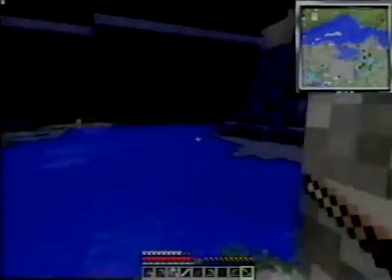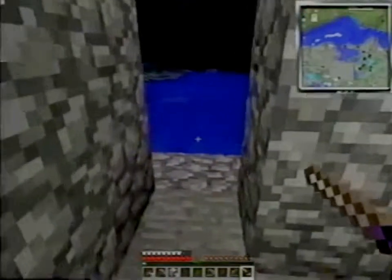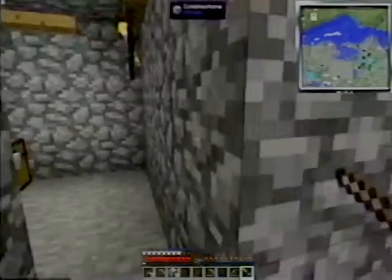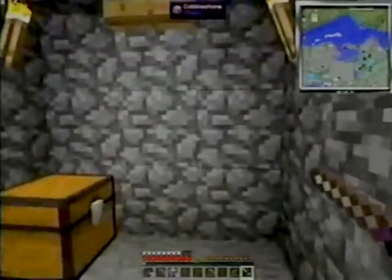I got an ender pearl! Oh my goodness. What, a miniature red heart? That's something you can use to craft heart canisters, which give you permanent extra health, like in Zelda.